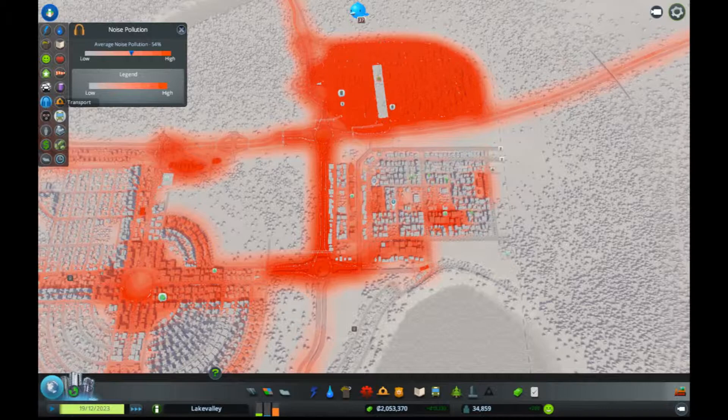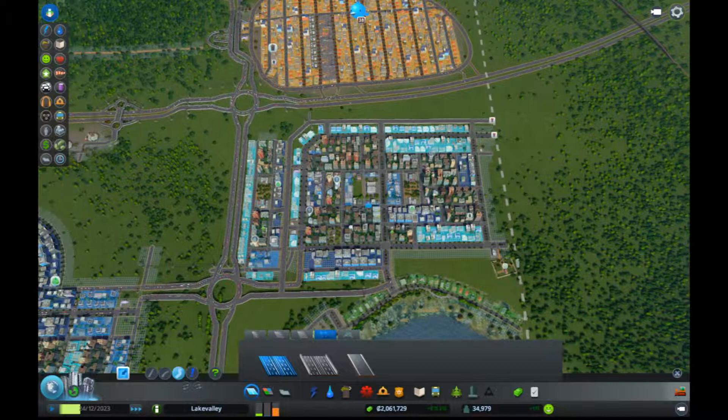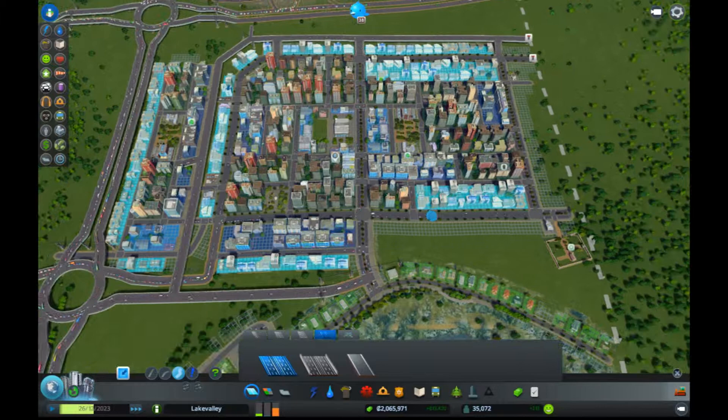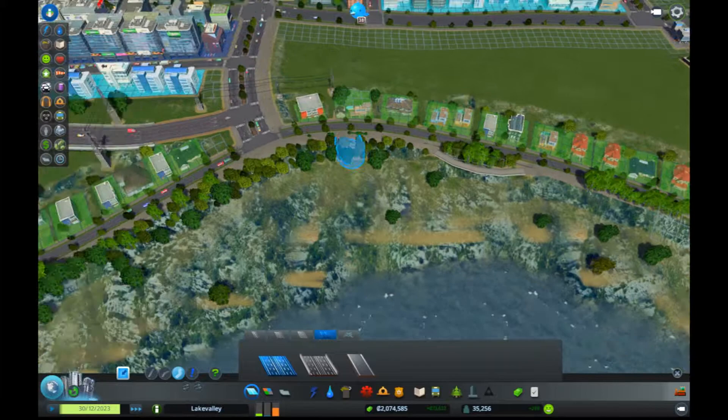Something we really need to work on is public transport, but I think I'm going to leave that alone until we have more of these areas converted to this style. This is almost ready to start adding that in. And I want to figure out what to do near the lake edge here — I still kind of want low density residential with the walking path as the front edge here, so we'll just have to figure out how to connect that up in a reasonable way.